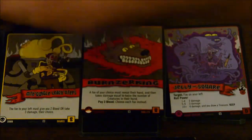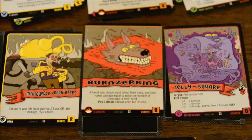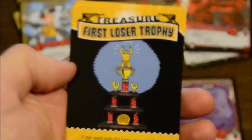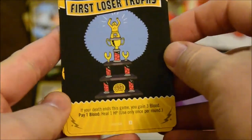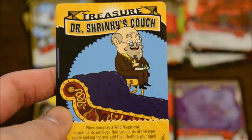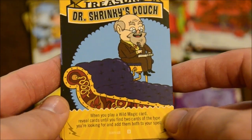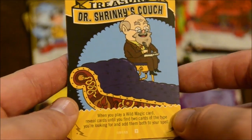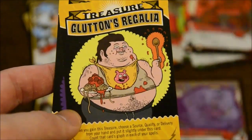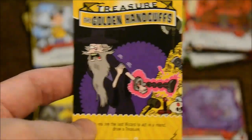A few of those cards mentioned treasure. Treasure cards are really cool artifact-type things you keep in front of you and use whenever their special ability applies. For instance, you have the First Loser Trophy — if your death ends the game, you gain three blood, and you can pay a blood to heal a hit point once per round. Dr. Strinky's Couch — when you play a wild magic card, you reveal cards until you find two of the type you need and add them to your spell. And there are others: Fish Hands, Triple Barrel Shotgun, Glutton's Regalia, The Golden Handcuffs which lets you get extra treasure.